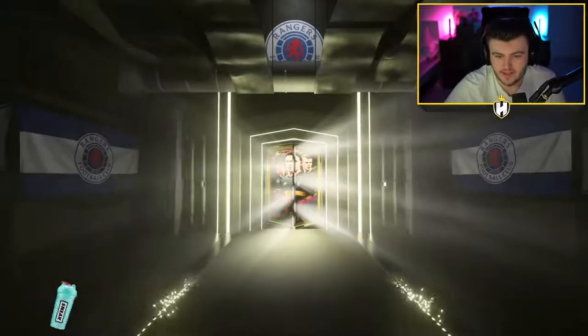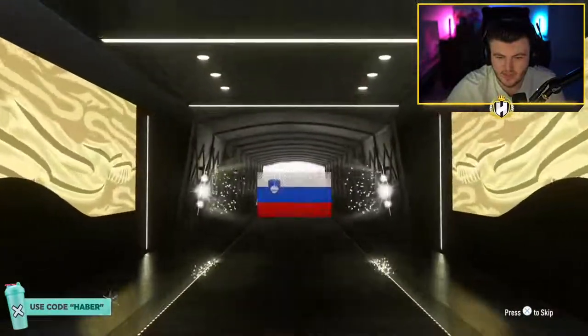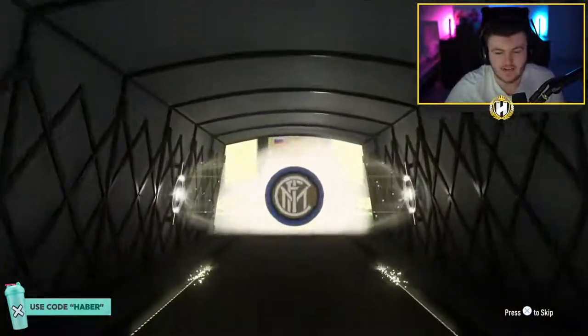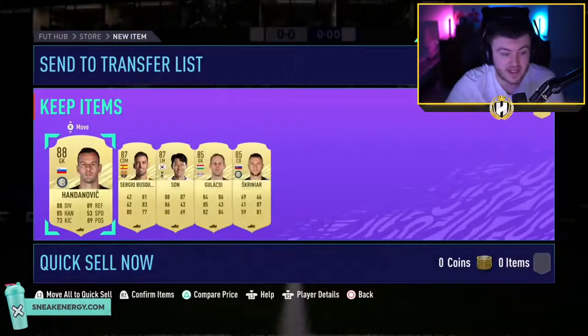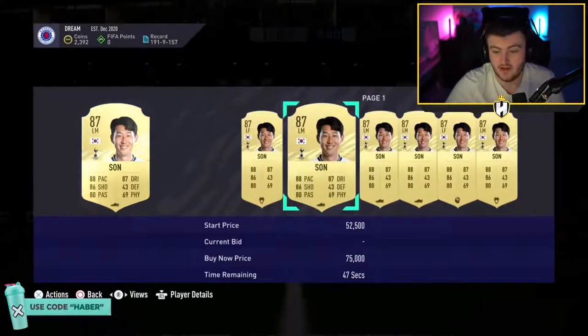We've got Sam's pack now. Can Sam get something good? He's looking to get a centimate. The internet is not enjoying its time right now - I think we've got a bit of black in the menus. It's Handanovic again, 88 rated - still decent. That's a decent pack. We'll take that - solid. 2 x 87s and an 88. That's nice.